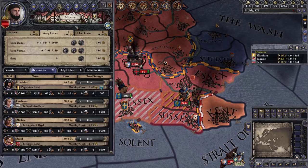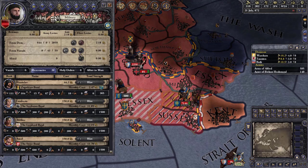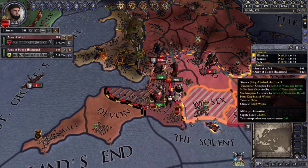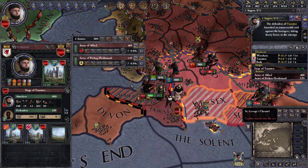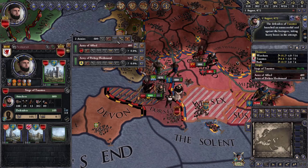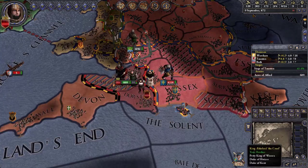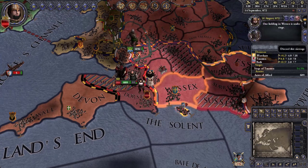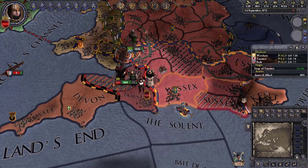I need to get my castle back — I need to retake Somerset. Let's go ahead and do that. Hopefully I don't lose the war and hopefully he wins against the Vikings so all his allies leave him, and then I can fight him alone.